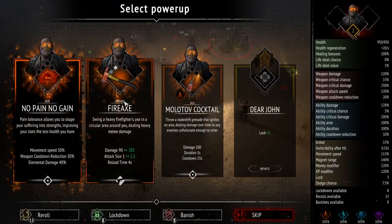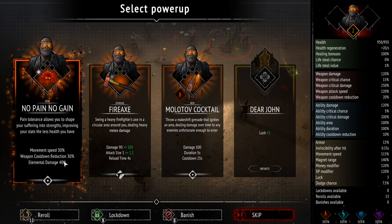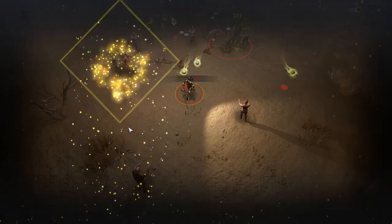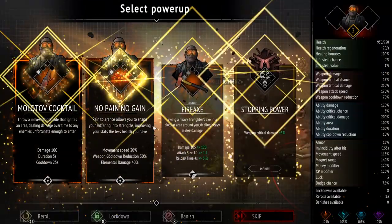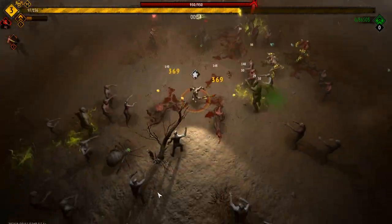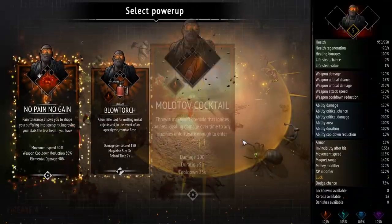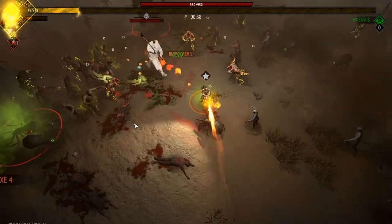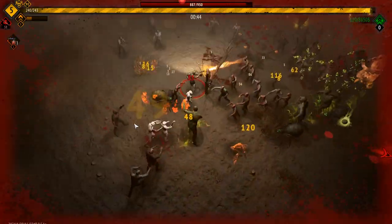Molotov, tactical movement speed, weapon cooldown reduction, elemental damage — wow — swing heavy fire axe and a circular damage attack. Size reload time is still four seconds. This is going to be very interesting. I really want to max out the fire axe ASAP just to see what is next. Attack speed went up — that's actually huge. It feels very good after the attack speed goes up. Blowtorch, molotov cocktail — let's go blowtorch. The axe felt a lot better as of right now.